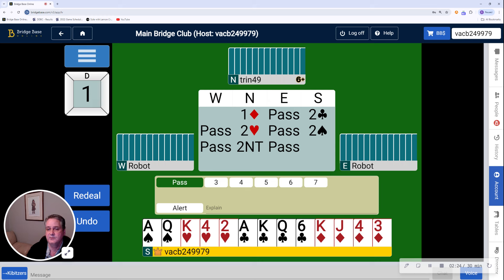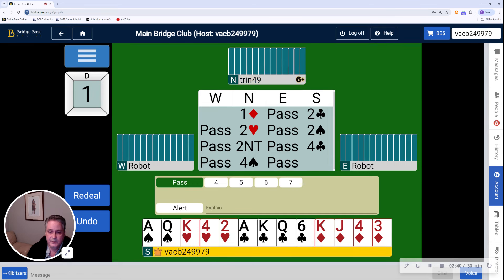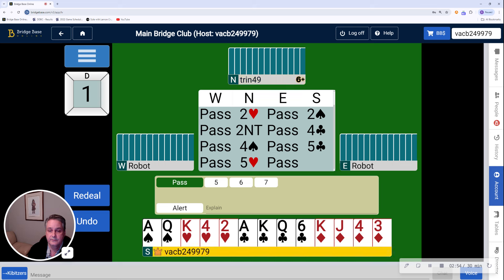They're unbalanced because they've bid two hearts. At this point, I want to find out about aces, and I'm going to do that by jumping to four clubs. This is Gerber, and partner's going to show me not key cards, but only aces. Four spades shows two aces. I have two, so we're good to go so far. Now I want to find out about kings, so five clubs it is. I'm pretty sure my partner's got the king of spades, but let's see for sure. And there it is, showing me one king.